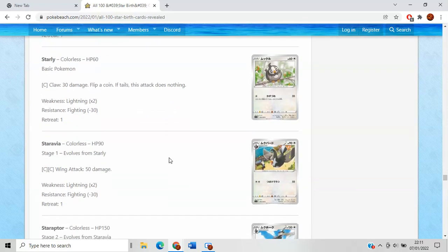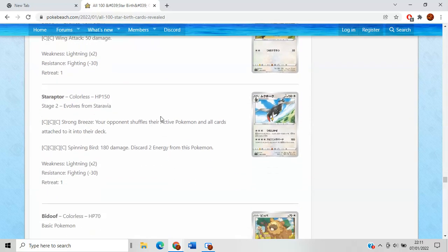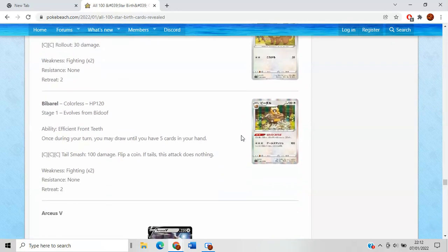Castform with Double Draw — draw two cards. Hurricane — moving energy around — never good. Starly bad, Staravia bad, Staraptor bad. Interesting control move, but that was back when Pidgeotto was really good — I don't think this is particularly great. Bidoof is adorable but just kind of bad.